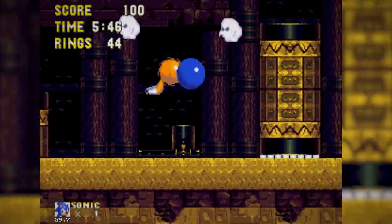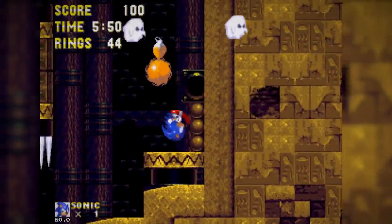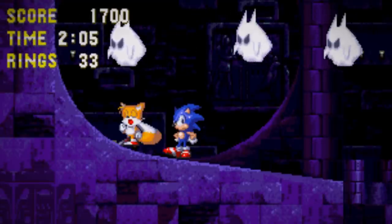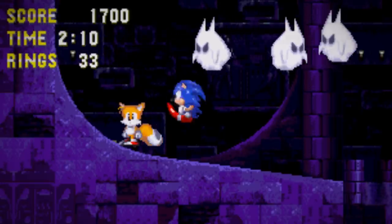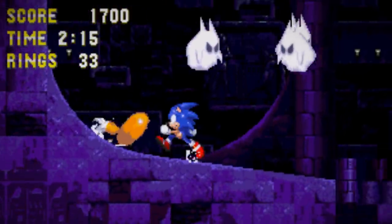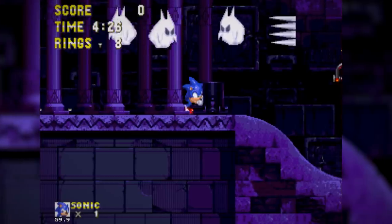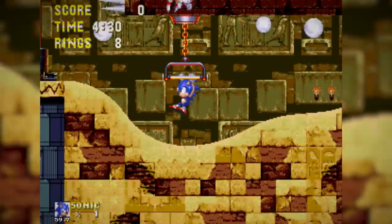A small ghost or two will appear during certain segments of this stage and float hauntingly around Sonic as he dashes about. Then, as the light around Sonic fades, the ghosts begin to transform from their initial cute appearance into a more menacing and angry-looking apparition. Eventually, as things get pitch black, the ghosts grow so aggressive they sprout claws and actively chase down Sonic, trying to kill him. The only way to stop these spirits from pursuing Sonic is to find T-Bars around the stage and yank on them to restore the light to your surroundings.